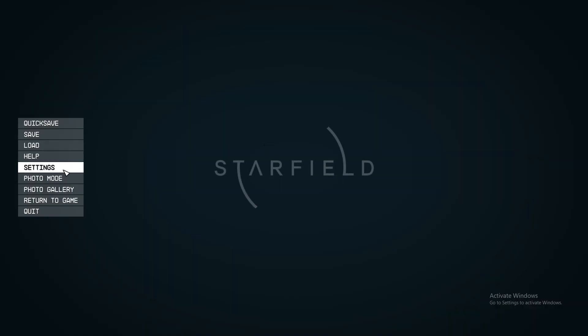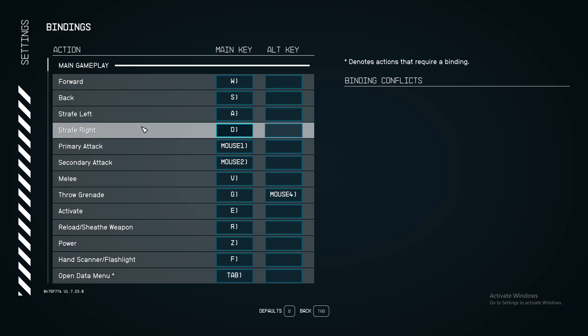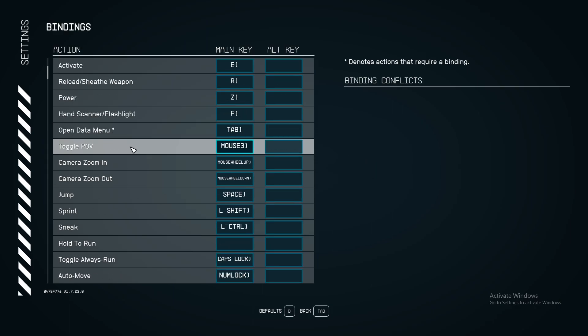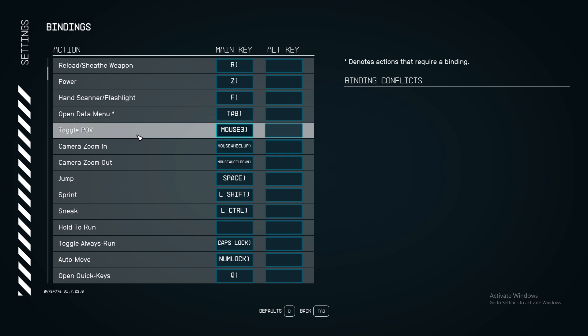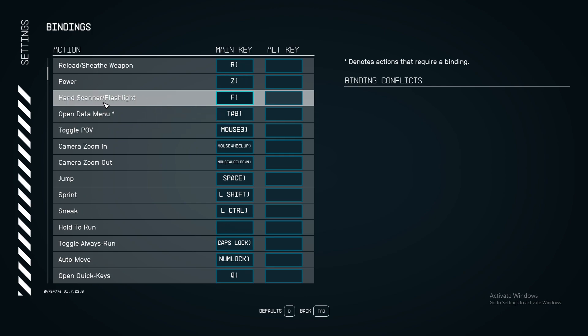If we open up Settings and then go to Bindings and scroll down, you can find your binding here — hand scanner and flashlight — and you need to press F to do so.